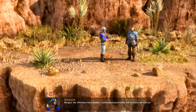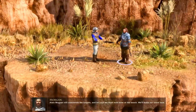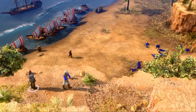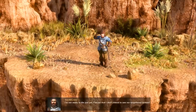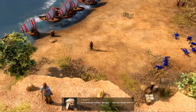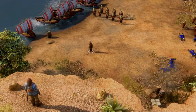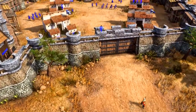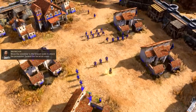Morgan, the Ottomans have landed — a thousand Janissaries led by Sahin the Falcon. Alain Magnin still commands the Knights, and he says we must hold them at the beach. We'll make our stand here. The Crusades are dead! Your knighthood is all that remains — a relic! I'm not ready to die just yet, Vulcan, and I don't intend to see our knighthood broken. It is already broken, Morgan. Will you break with it? Move the crossbow to the forward walls to attack the Janissaries. Defend the fort at all costs.